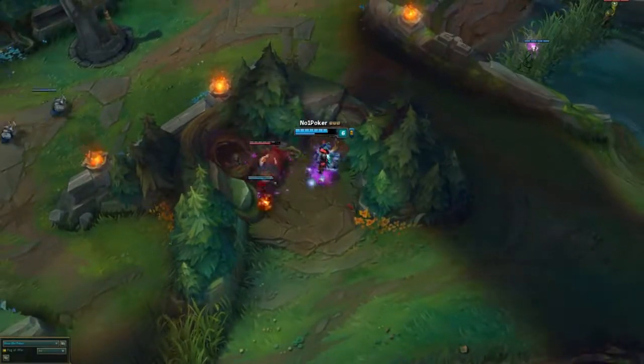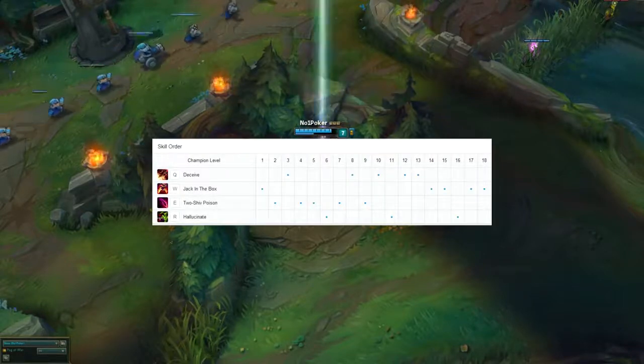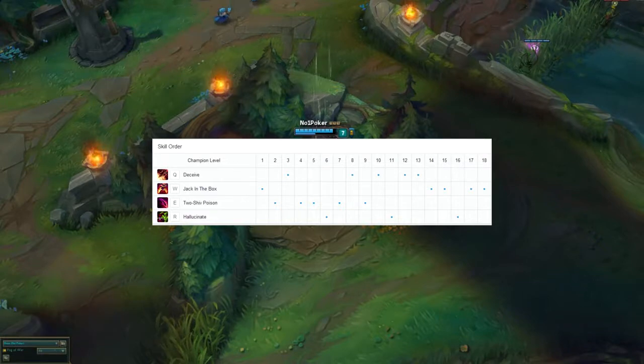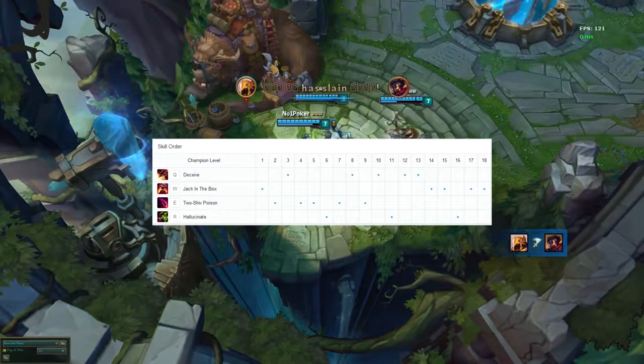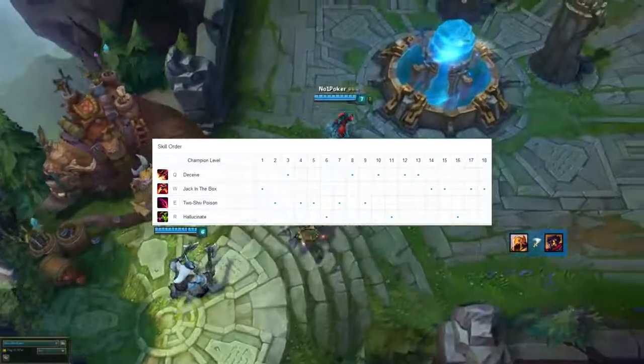For his skill order: he starts with W and then gets E second, because he doesn't look to invade at level 2 for an early cheese kill — he's just farming his jungle. But just like every other Shaco main, he maxes E first, Q second, W third, and takes his ultimate whenever he can.